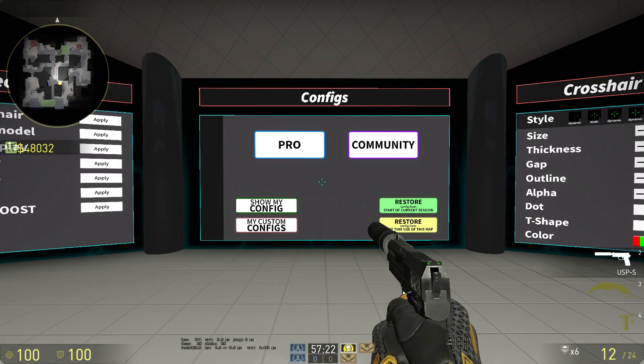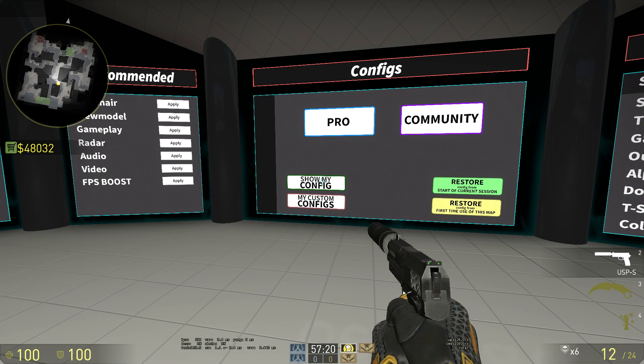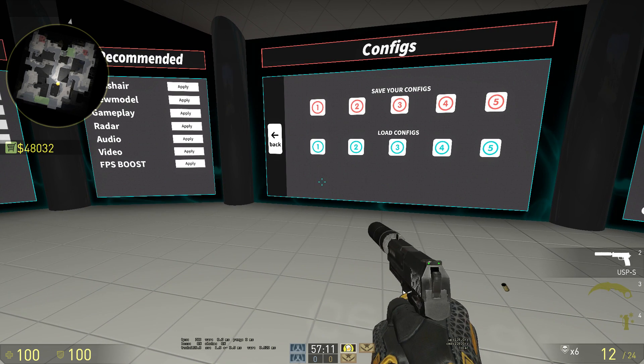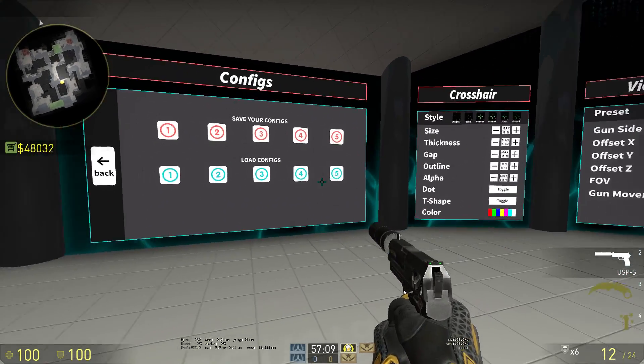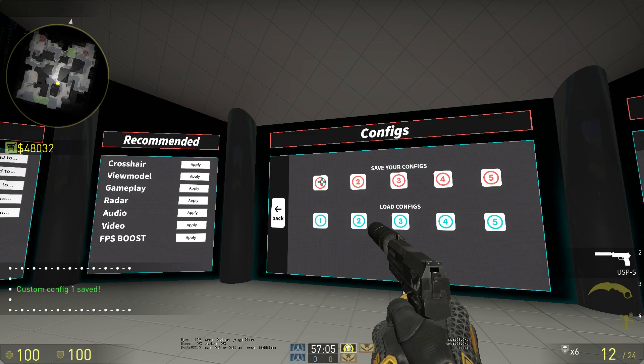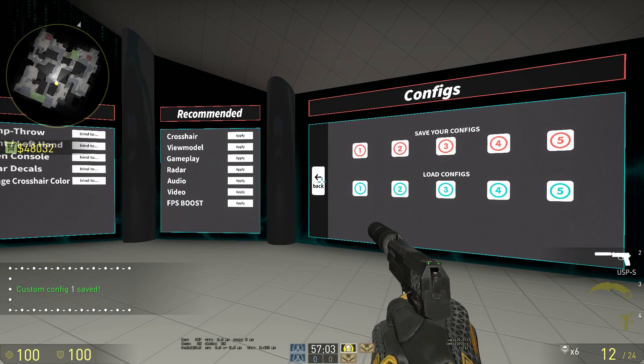In the middle you have the main section, also known as configs. To begin with you can click on 'show my config' and it will show you the crosshair, view model and HUD settings that you're currently using. You can also go here and save or load your configs so you can switch between different configs that you have stored already. So if I shoot on one I'll be saving my settings to one.